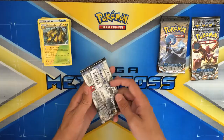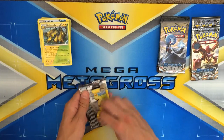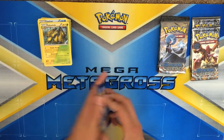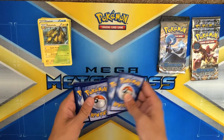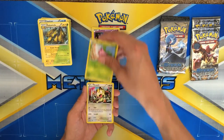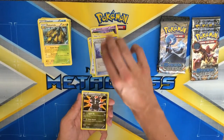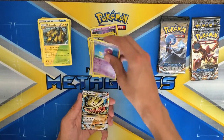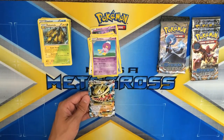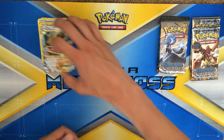Opening Volcanion packs now. We have Mareep, Litwick, Hobbits, Meowth, Chimchar, reverse Meowth, Claw Fossil, Zweilous, Drifblim — oh wow — we have here a Mega Steelix EX, dual type as well, Steel and Fighting. Two EXs so far out of 14 packs — not bad at all.